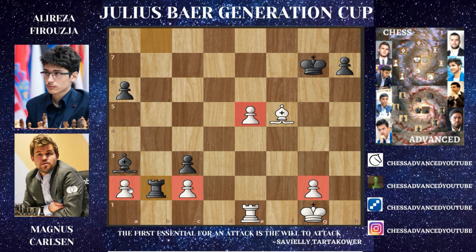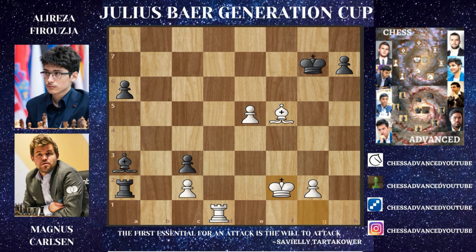After rook to b2 we are left with an endgame where white is actually up a pawn, but that pawn is going to fall soon. After rook to b1 was played, we have rook-captures on a2, but after king to f2 here — the black king being open like that — Magnus is definitely better. But here there's just one move that saves the game. Pause the video and test your knowledge for the second time in this game while I give you a couple of seconds.